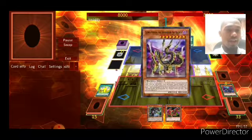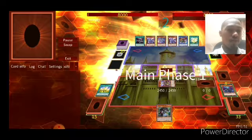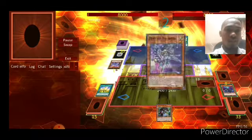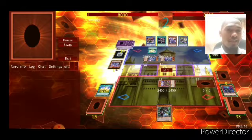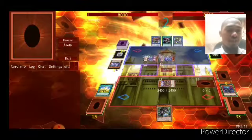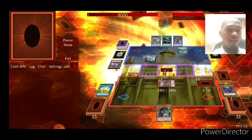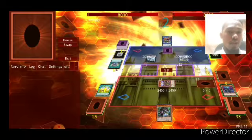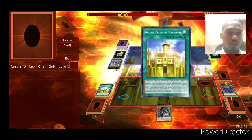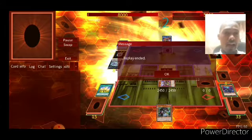Now versus Drytron. I have the Dimension Shifter — Drytron is dead. He can't play on Shifter so he can't really do much. He tries to do things but everything gets banished. I let him go and make him banish everything — I don't really care because he can't win. Golden Castle pops, burns for a thousand, and he surrenders. I win.